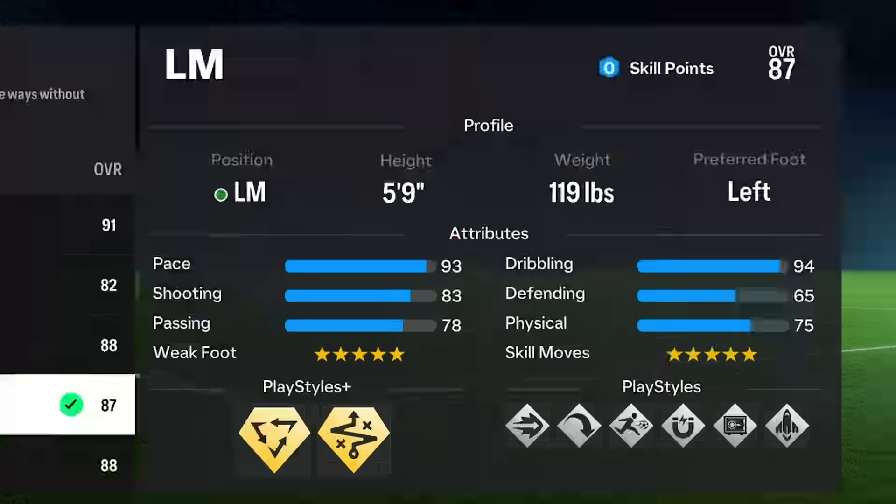So you get better shot power, your passing's the same, your dribbling loses 2 points but you're still at 94, your defending's better if you care about pressing and tackling with interceptions, and your physical stats — your strength — are on 75 compared to 68. So this left mid build for me is a must try if you're playing up front or anywhere in that front three in EAFC 24.